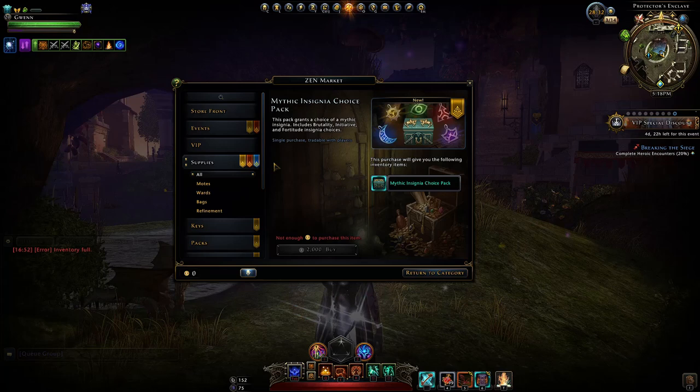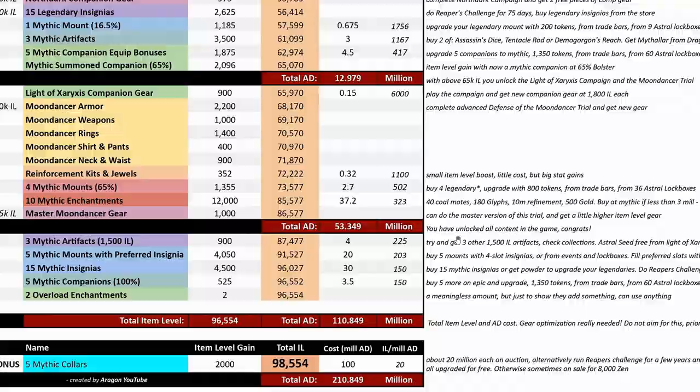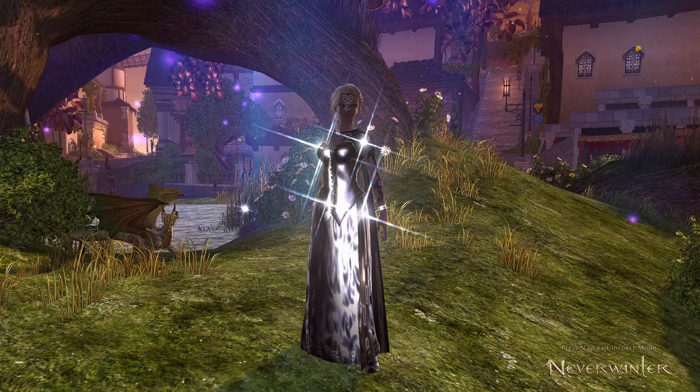Just don't prioritize mythic insignias too highly unless you don't have much else to progress. In my video covering 34 steps to max, mythic insignias appear at steps 32 and 33 to fill your full stable — meaning you can reach over 87,000 item level without them, which unlocks all current content in the game. So they're not a must-have.